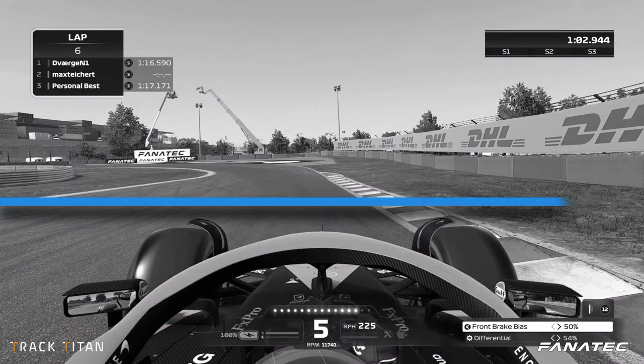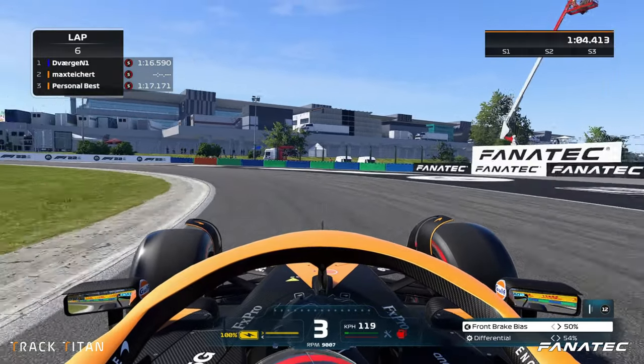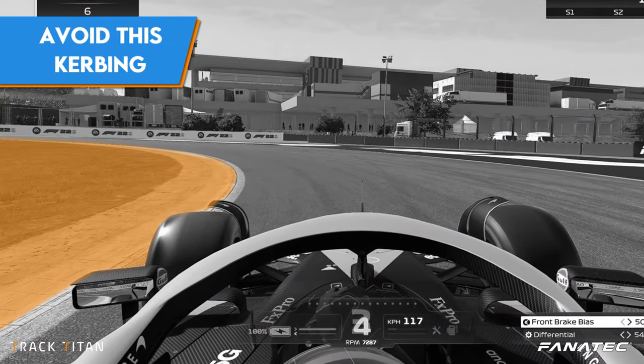Braking just after we pass under the ads banner, we take a smooth sweeping line to carry as much minimum speed as we can. Looking for a late apex, we aim for the wide line as hitting the curb here could be very costly.